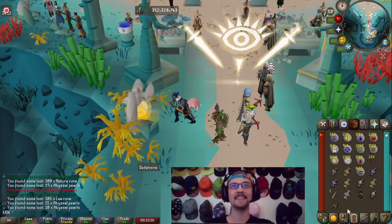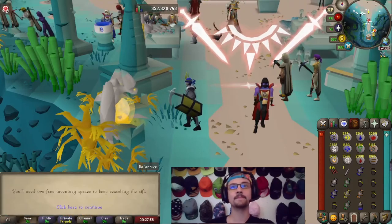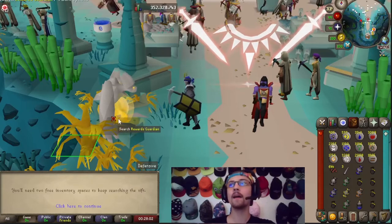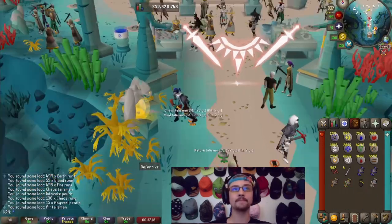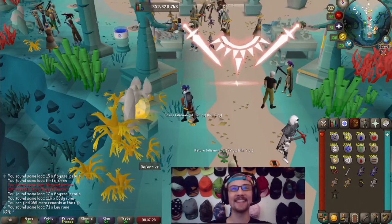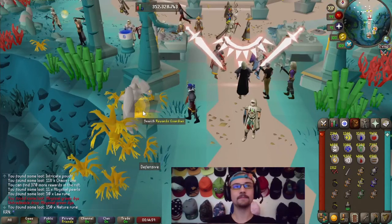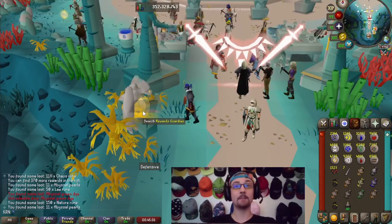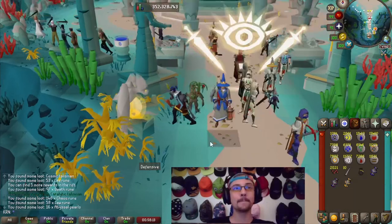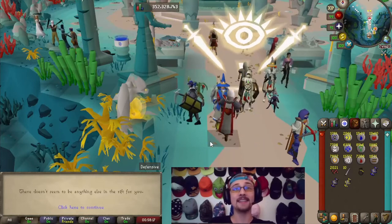Catalytic talisman — there's another one. Blue dye — two blue dyes! There's the abyssal lantern, and abyssal green dye as well.